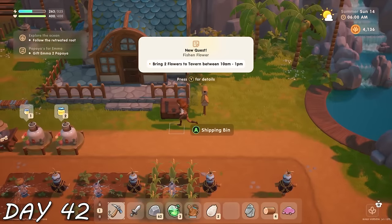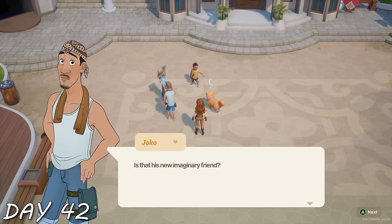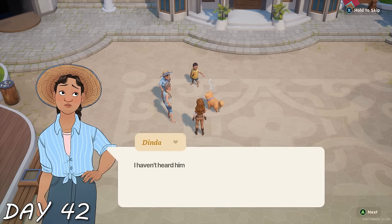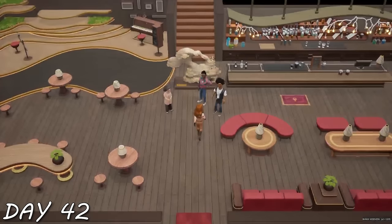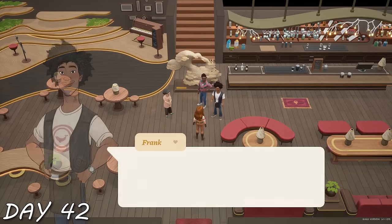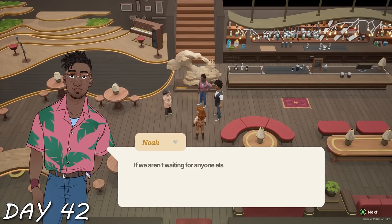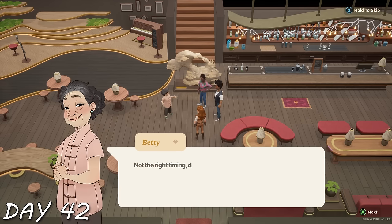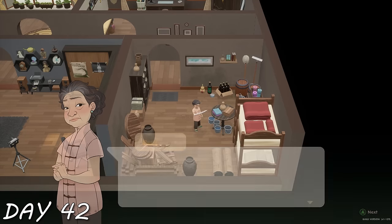Day 42 — Noah needed some fresh flowers for the tavern. Along my way I saw Archie dancing with what looked like a ghost — but it was really Gong the giant. Apparently dogs and children can see the giants, and Gong was sad that no one else could see him. Then I made my way to the tavern and interrupted a very sad cutscene — using my context clues, it seems they're planning the funeral of Betty's husband and Noah and Frank's father.